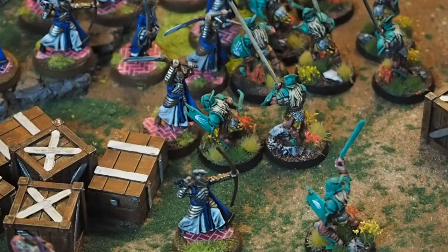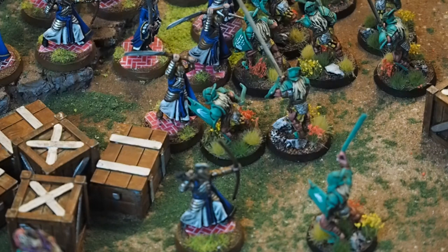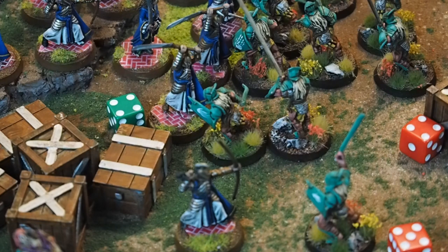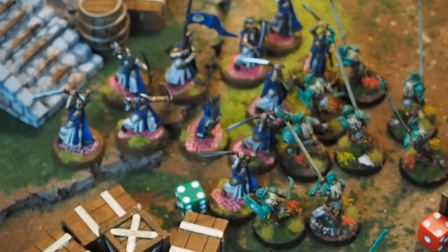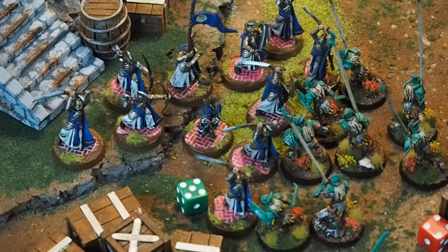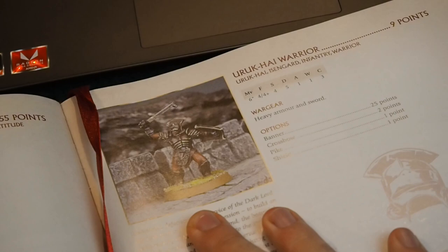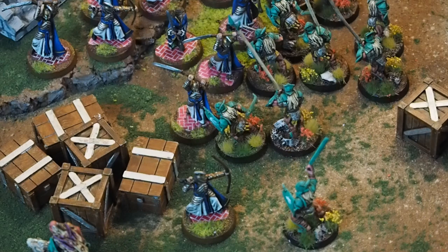This next fight is slightly different. There is a model with a pike in base contact with the Uruk-hai fighting the elf, meaning both of those models may fight — so the elf rolls 1 attack and each of the Uruks roll 1 attack. The Uruks rolled higher but the elf is within 3 inches of a model with a banner, so they may re-roll their dice. The elf scores the same number as the Uruk's highest roll, so we compare fight values: the elf has a fight of 5 while the Uruk-hai have a fight of 4, meaning the elf wins on draws. The Uruks back up and the elf kills the Uruk-hai.